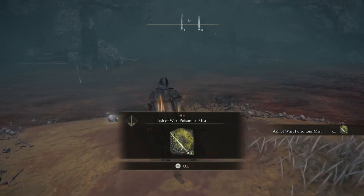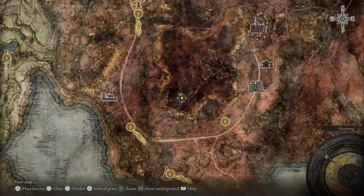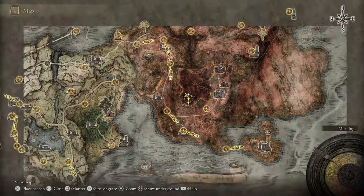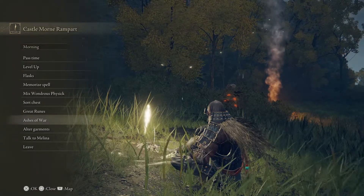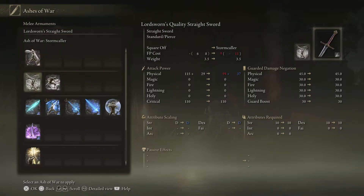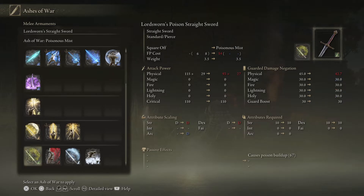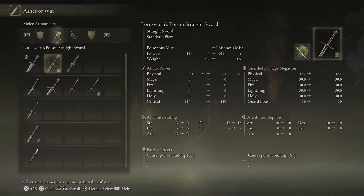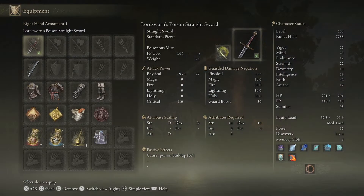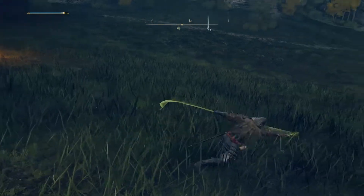To equip this Ash of War to your chosen melee weapon, return to a grace site and select Ash of War in that menu. Select a melee weapon that you own, and if it's eligible, it will appear on the list of ashes of war. Select poison for the affinity granted and you now have a poison weapon. To activate the Ash of War, simply press L2 when the weapon is in your character's right hand.